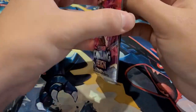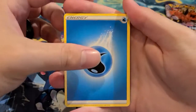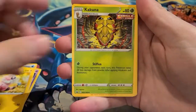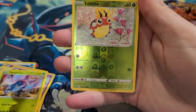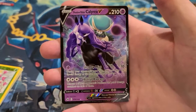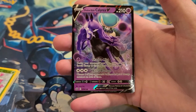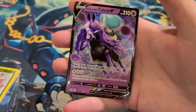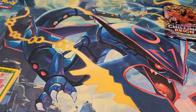With Chilling Reign you're looking for the legendary birds, alternate arts, and some other cool cards. Here's the code card. There are so many cards in this set — pretty much any full art or alternate art is what we're going for. We got a Ladybug, and our first hit of the day is a Shadow Rider Calyrex V card, which is pretty good. There's a VMAX version of this that looks really cool.